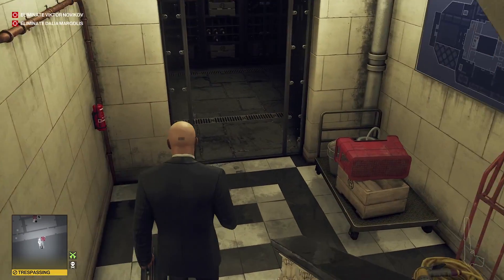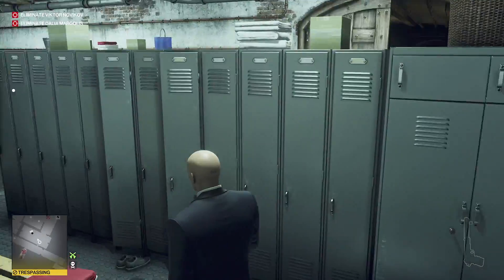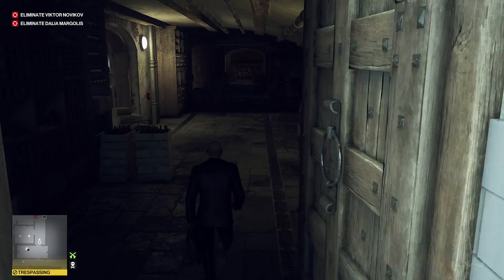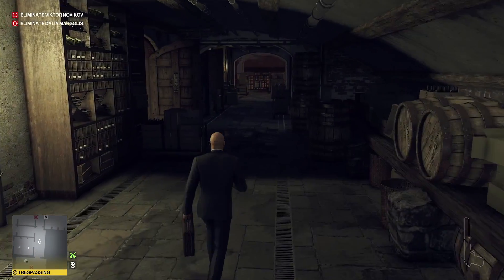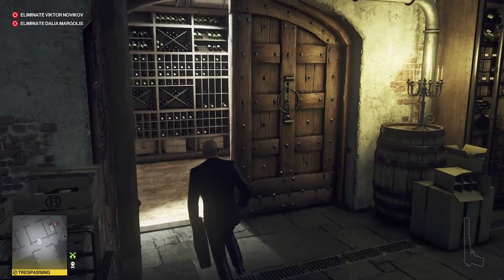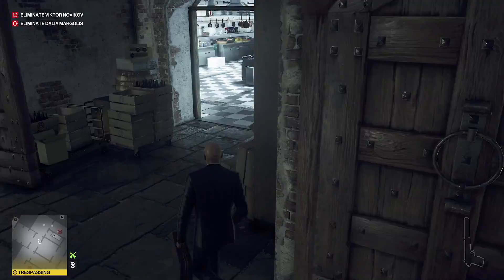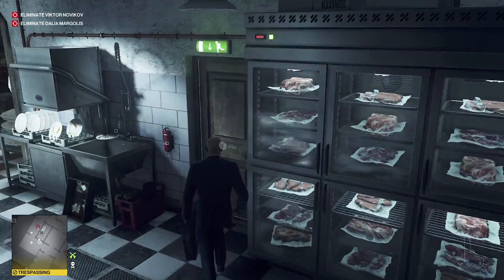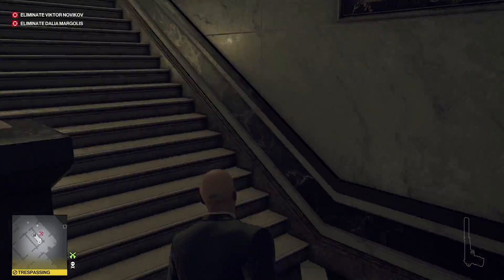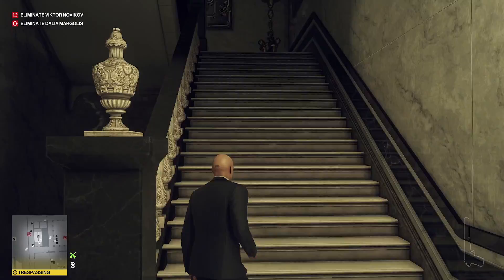In order for us to do that, we need to get the remote fireworks detonator, so that's where we're going to head first. We're going to go and grab that. Also obviously we've got a sniper rifle in our briefcase.